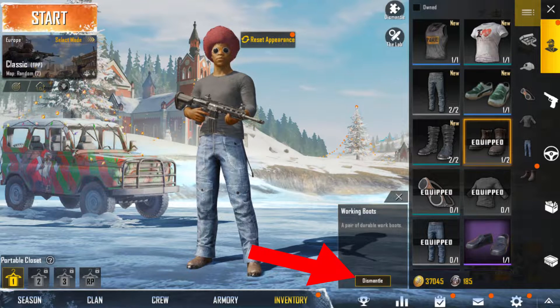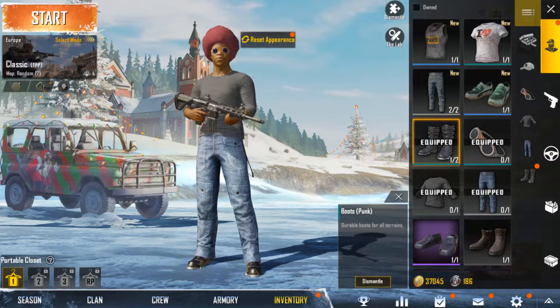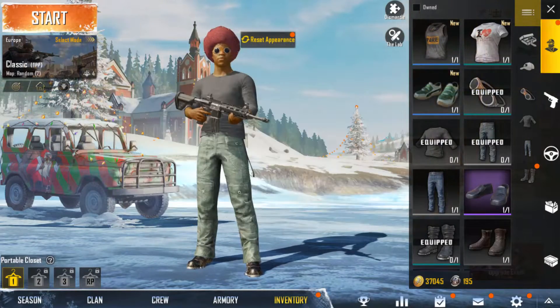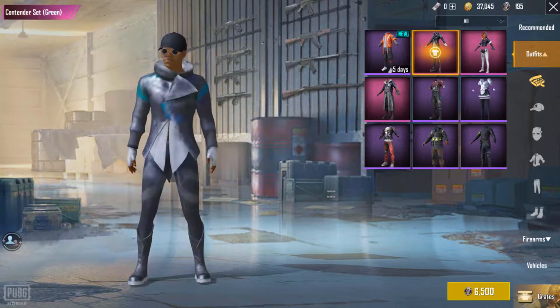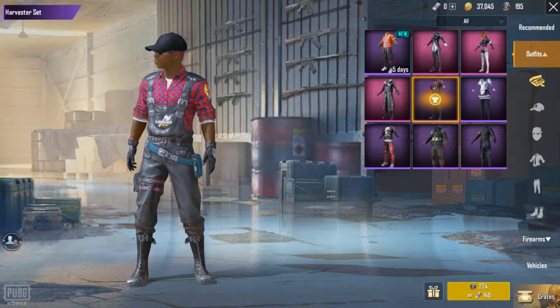Method 1: open soldier crates with BP points and then dismantle any copies of clothes that you have unpacked. This will give you points that you can use to redeem for certain clothes in the store. Tap on the store and then tap on the redeem option. In here you'll see plenty of clothing that you can redeem with the tokens that you've created from scrapping your other clothes.